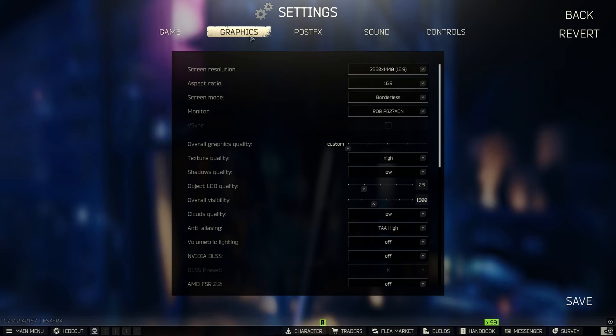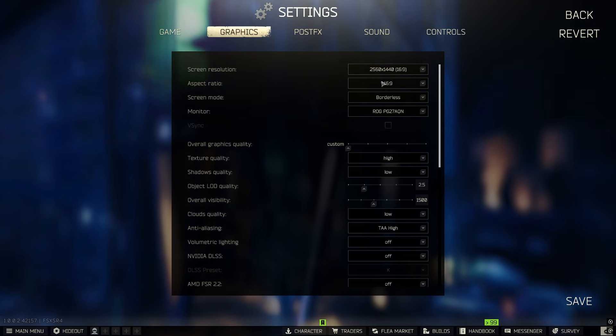In the graphics section, you want to make sure you've got your monitor's resolution set. Mine's a 2K monitor so I've got aspect ratio 16:9, which is my default. Here's a little trick maybe nobody knows about — I usually run full screen on all my games, but ever since playing Tarkov, borderless gives me like an extra 30 FPS, so I always use borderless. Make sure your monitor is the one selected.